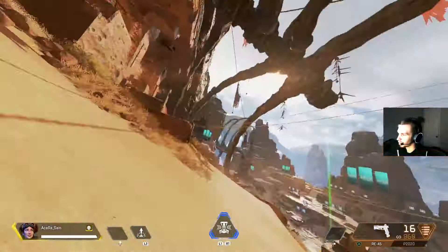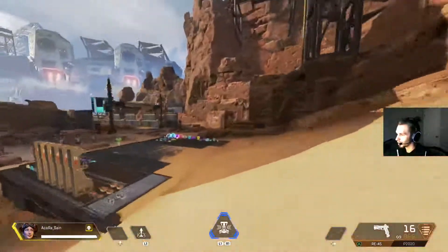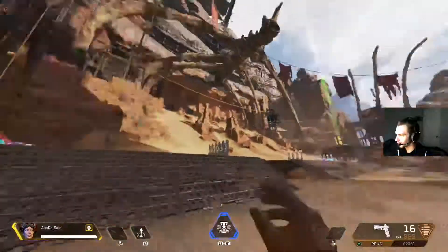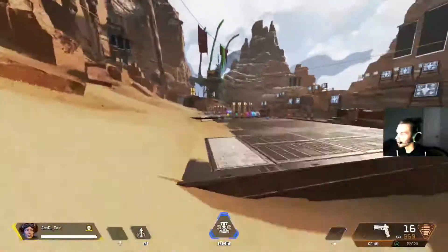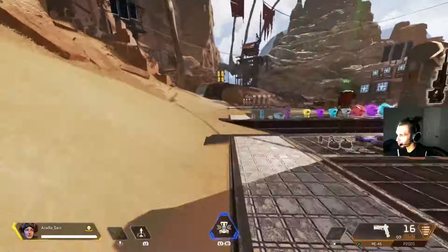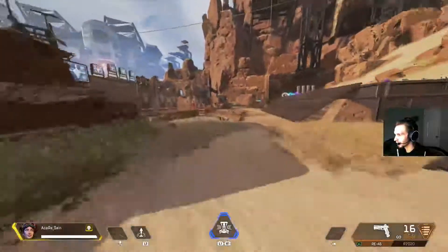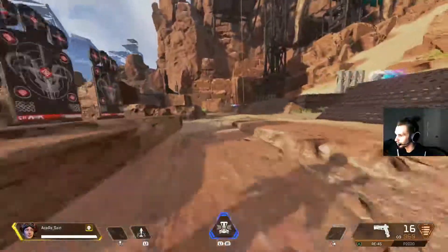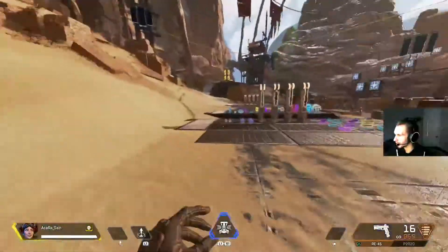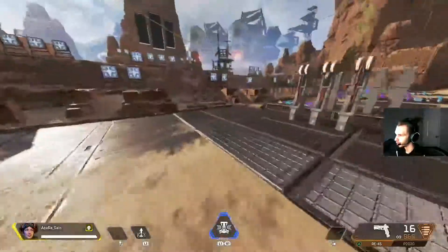The firing range has a lot of different levels and a lot of different things you can do with it. It's got walls to practice on and a big hill for you to slide on so you can practice with good momentum. The first thing I want to talk about is just moving around — practicing your slide jumps, bunny hops, and just getting used to the rhythm. I like to slide jump through these platforms and practice little movements.